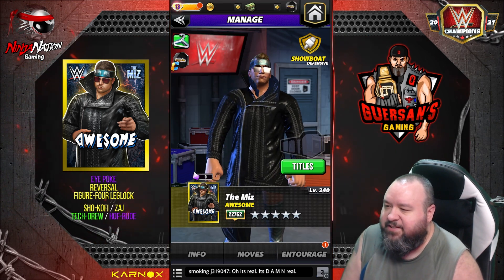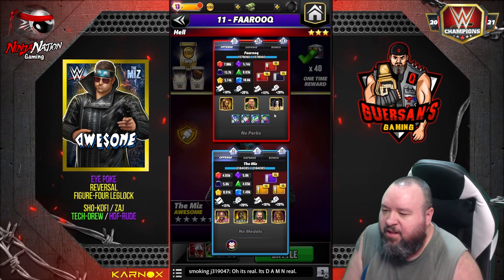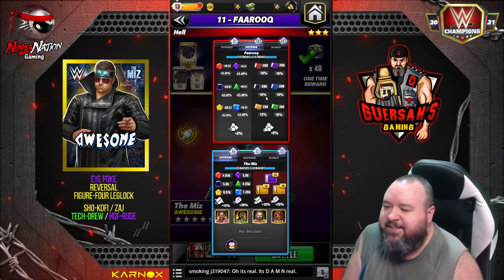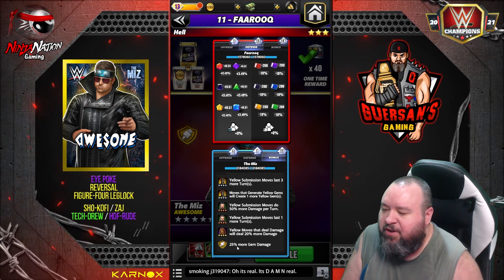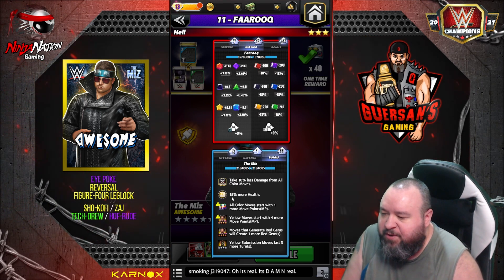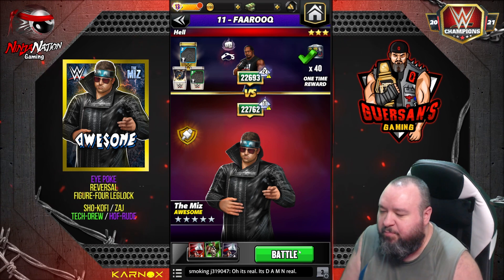We're going versus Faarooq because he's a striker. His defense is 43% gem reduce, 18% move reduce on my end. Being a showboat, I'm going to get 25% more gem damage, so he still has 18% extra there. I have 15% more health and I start with one more MP because I only have a few of the perks on right now.